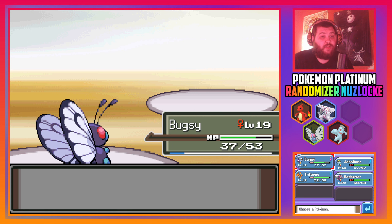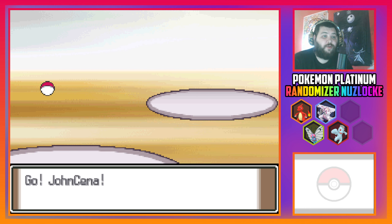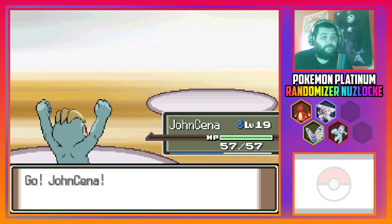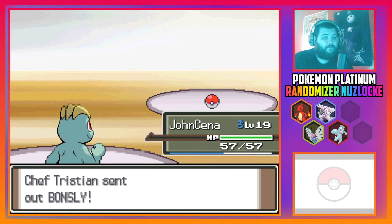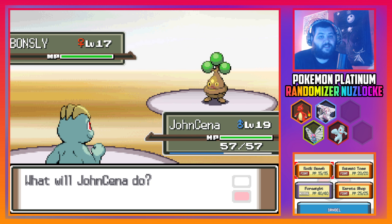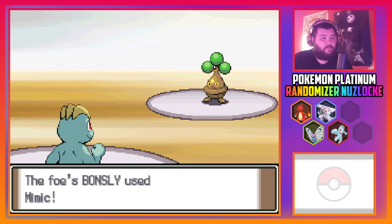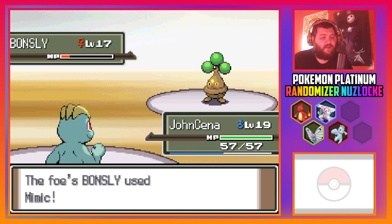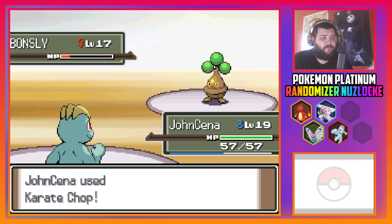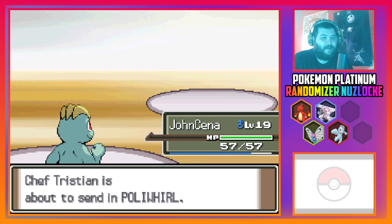I definitely have to switch because that's quite effective against me. John Cena, come in — you can take this, I believe in you. I actually need to look at when this thing is going to evolve into a Machoke because I could really do with it doing so. Mimic — okay, bye bye. It's not as if that would have done crazy amounts of damage to me anyway.